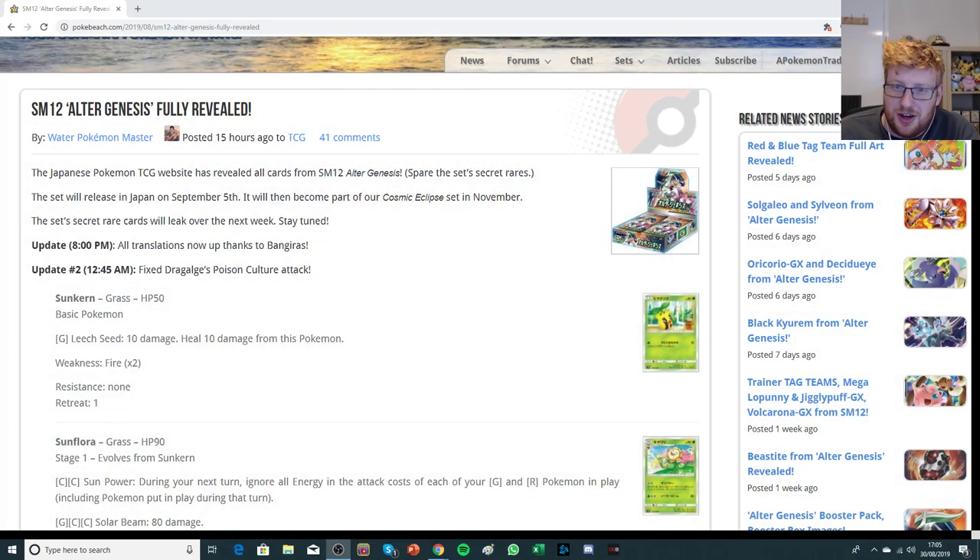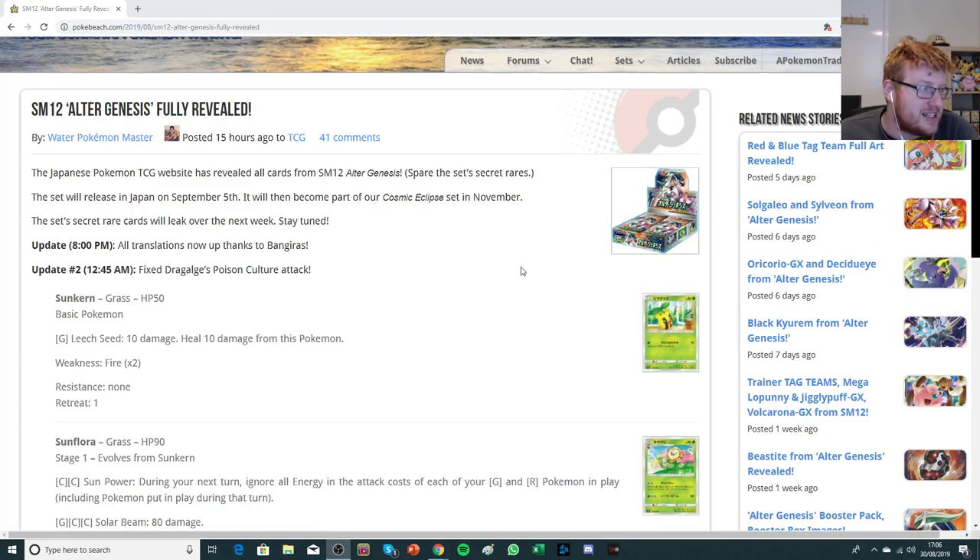Moving on to today's video, we are going to be looking at the fully revealed set of SM12 Ultra Genesis. This is releasing in Japan on the 5th of September and it's going to be part of our Cosmic Eclipse set in November, which is meant to be one of the biggest sets of all time — exciting and worrying, because it's going to be a big pain when it's a massive set.